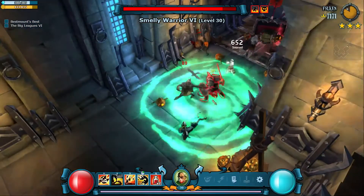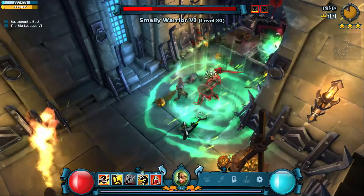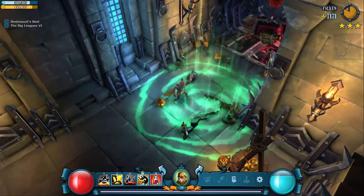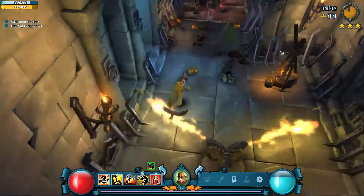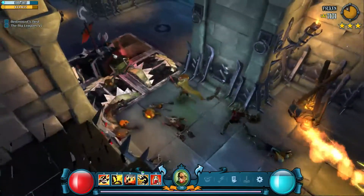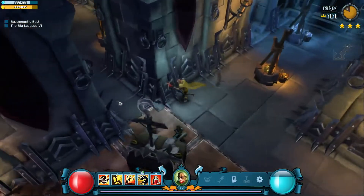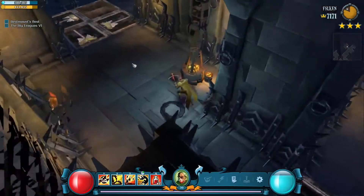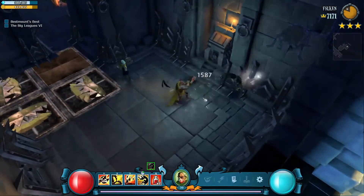All right, so you have one of these guys here which is kind of annoying, but you just have to stand close to them. With camera rotation you can get far enough away from them where their shield will drop. It's better used against jimbos or something, because the smelly warriors don't really hurt, but jimbos do at level 30, so you can do something like that to take lower amounts of damage.